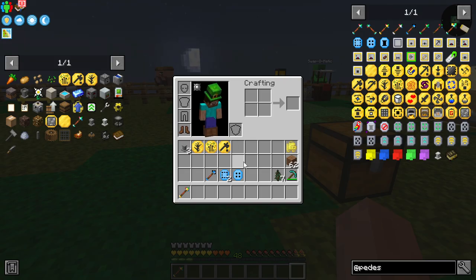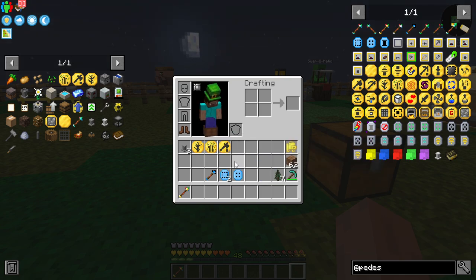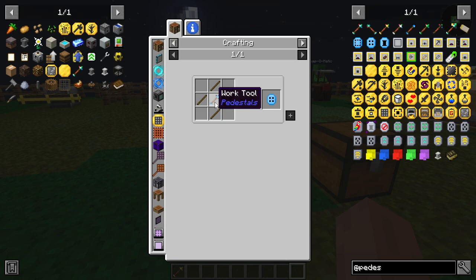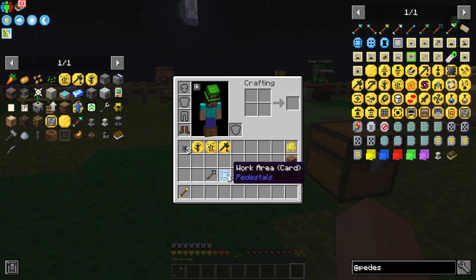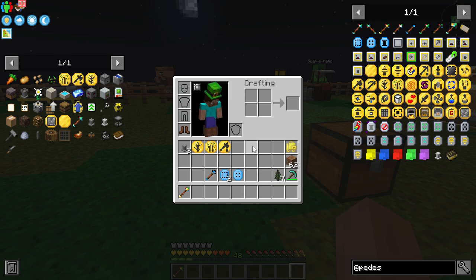We need these cards. Specifically, we're going to need two work area cards - one for the chopper and one for the fertilizer upgrade pedestal. We're also going to need a work location card, which is going to go in the planter. We'll do all this step-by-step, so don't worry. Now, how do we make this? A work tool - when you press the recipe for this, there's no recipe shown, which is kind of weird. Same thing with a bunch of sticks - no recipe.